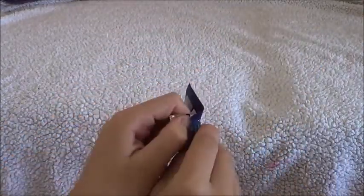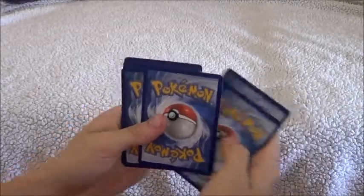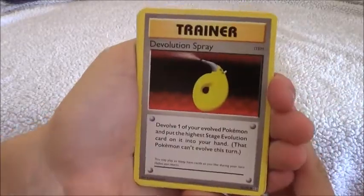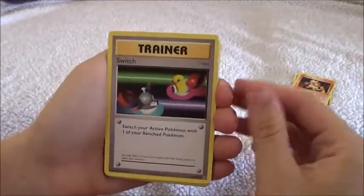Let's try to get a good one. It's a green one. The code! Get the code! So this is mine. Devolution Spray! Magma Switch!